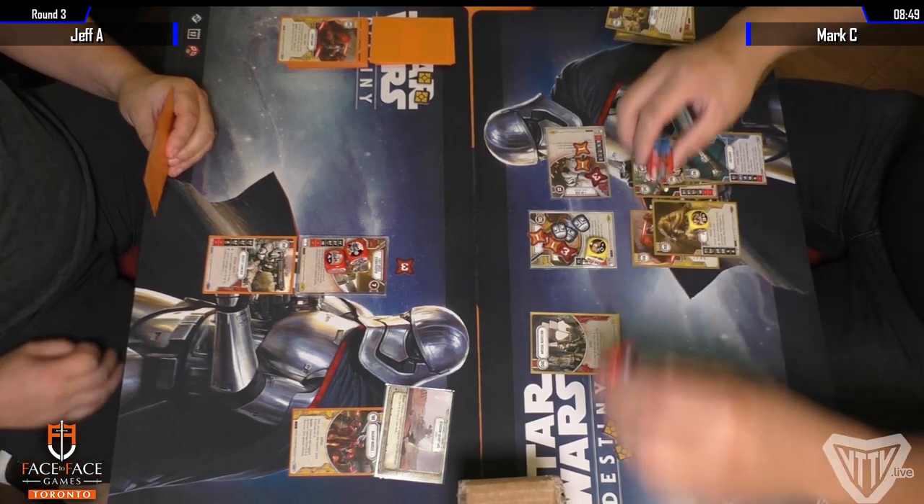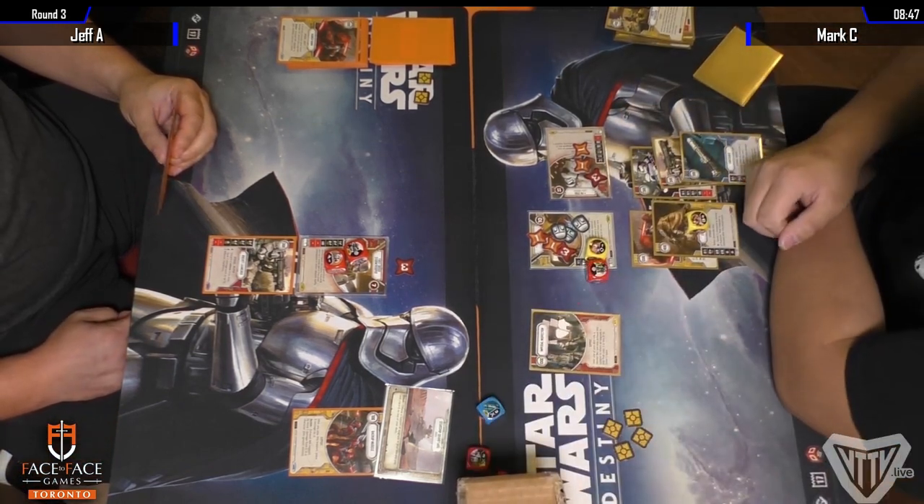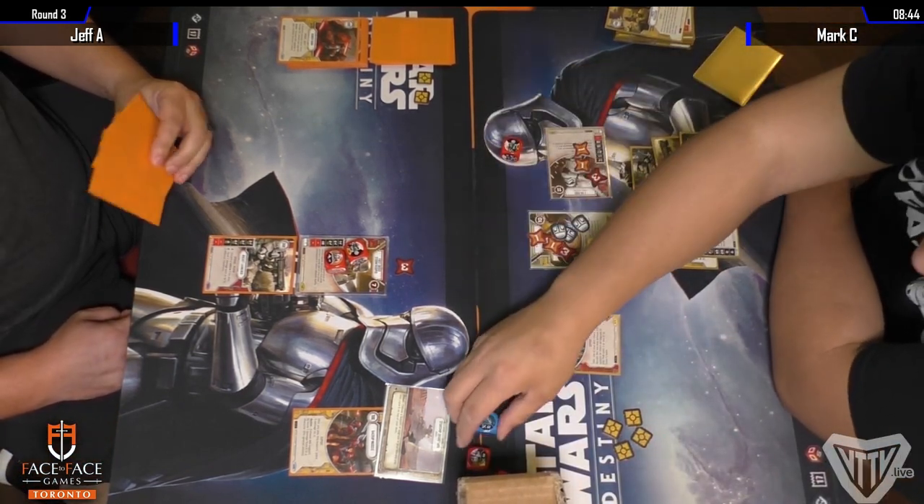If he rolls out like a two-damage side and a four-damage side, you can kill Finn. Is that enough to kill Finn? Two and four?